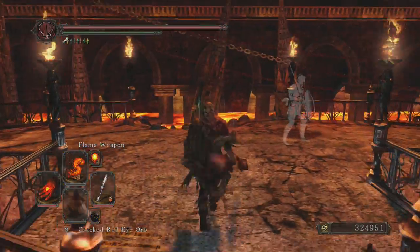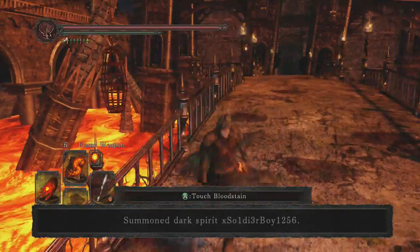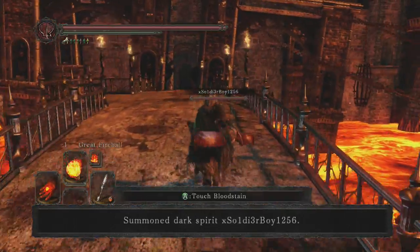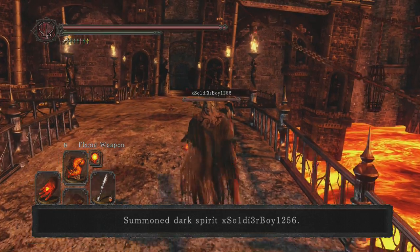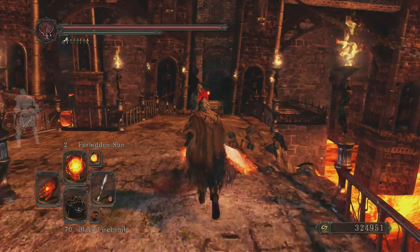I just had a fight before — we're seeing basically the butthole class, I think it's something like that it's called. It's basically the Smelter's headpiece and full Havels. The rest of Havels, basically.